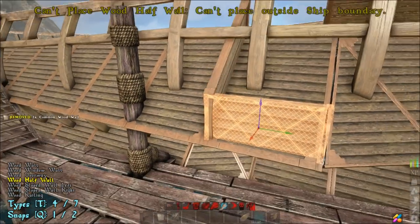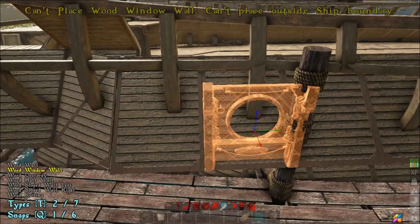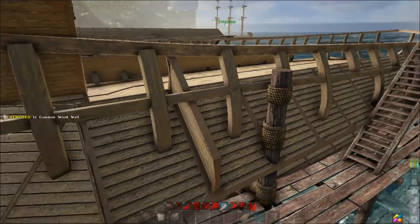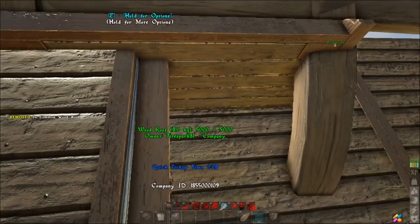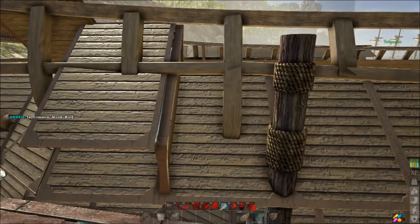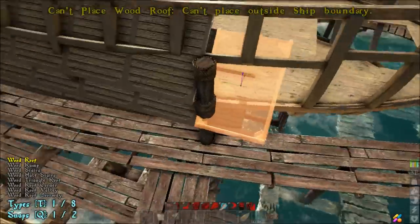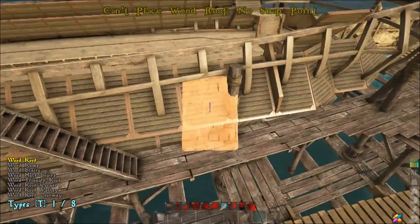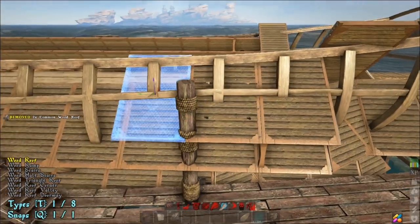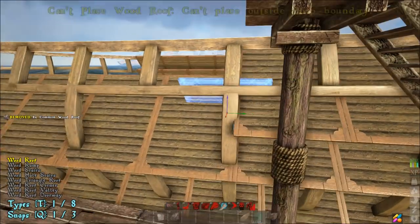Now we're going to do the next layer. Grab your half wall, come to where we stepped it out, and place a half wall right there. Go to the other side, do the same thing — place it right where we stepped it out. Then go back to your sloped pieces and line them up properly, taking it all the way to the end on both sides. Once you get to the end it should line up with your previous layer — stop right there. Do the same on the other side until you get to the front.